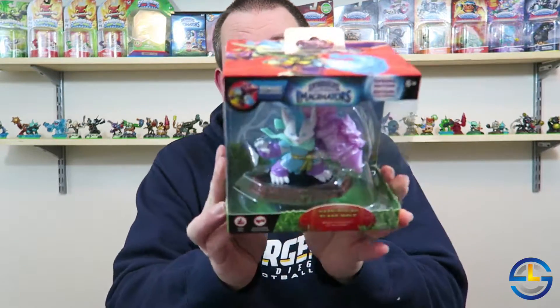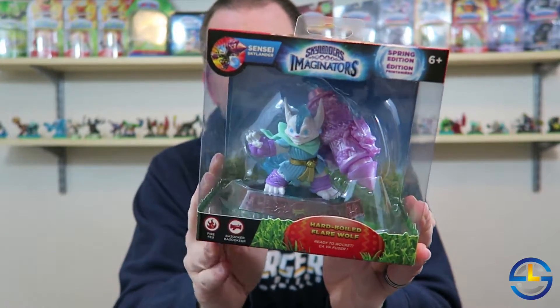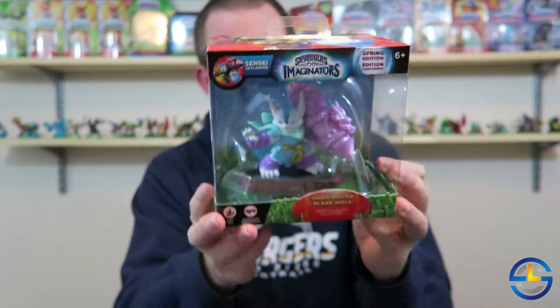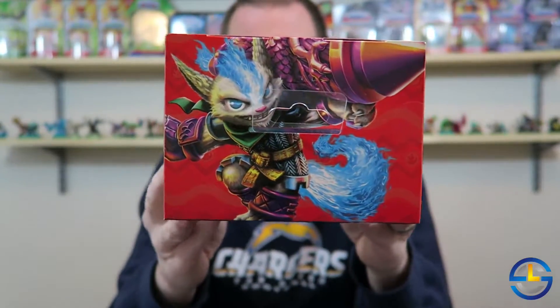Welcome back Quartermasters, SCL Matt here with another SCL unboxing video. Today we are unboxing the second Easter variant from Skylanders Imaginators. This is an in-game variant — it will show up this way in the game. We have today Hard-Boiled Flare Wolf.